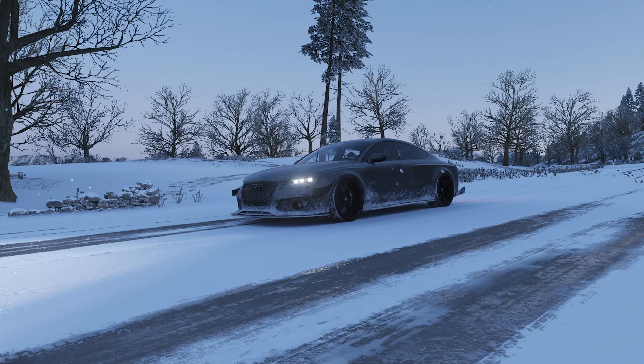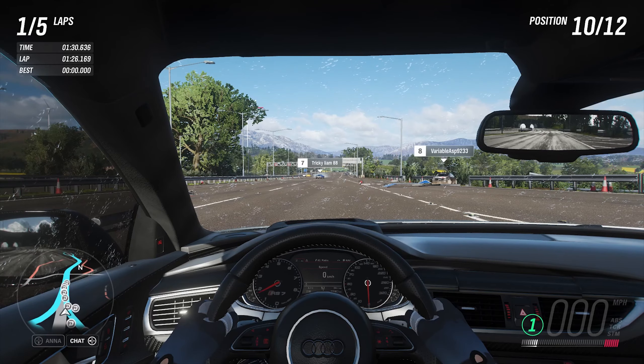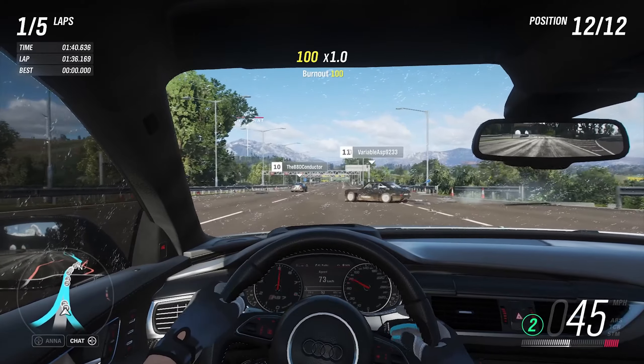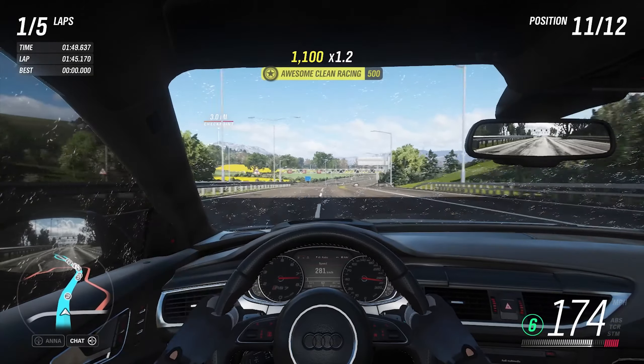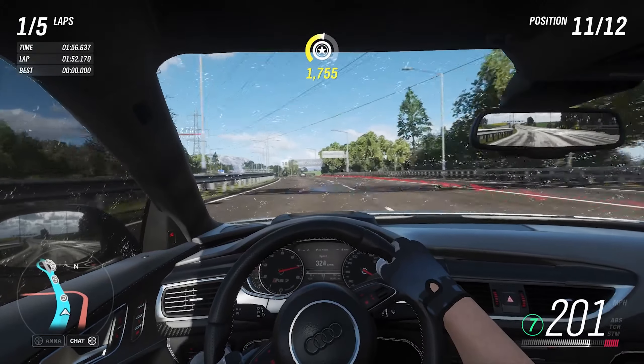Alright guys, so here we have the beautiful widebody 1200 horsepower RS7 — this thing's an absolute monster. It certainly doesn't sound as good as the stock V8, but Jesus Christ does it pull. We've got a lot more power underneath the hood. It's no hypercar, but it picks up speed so much faster than it did originally. It doesn't handle the best now that it's got so much power going into the wheels, but if you want an Audi and you want the fastest ones besides the R8 V10+, this is what you're going to have to go with.